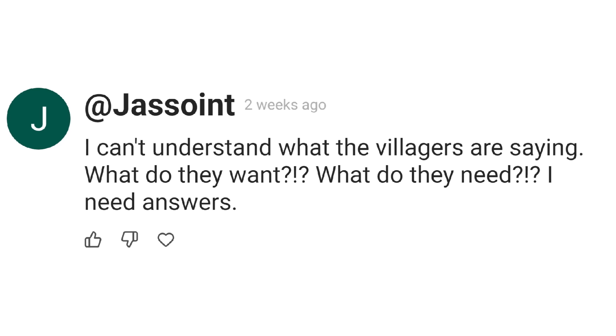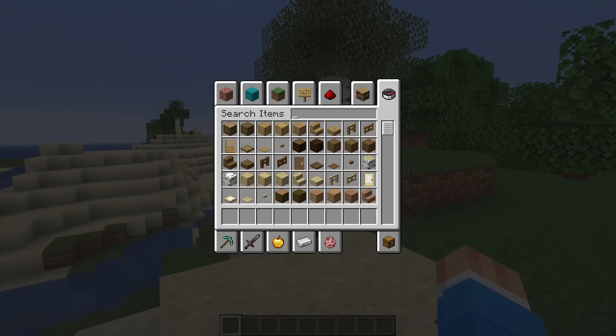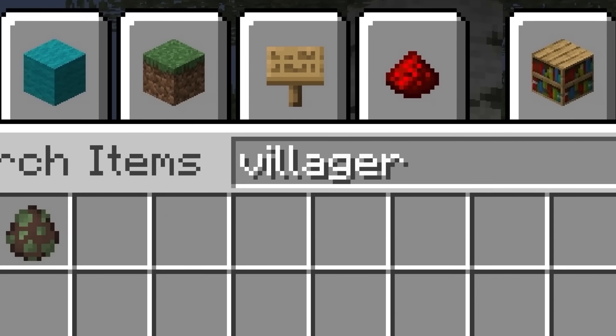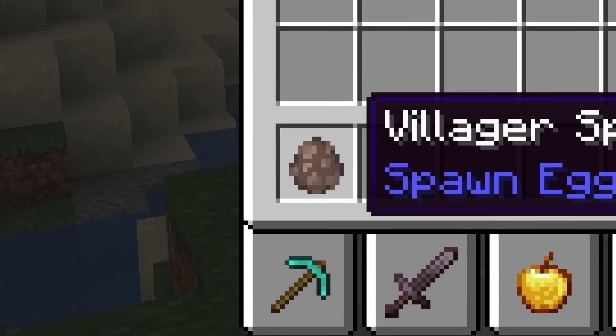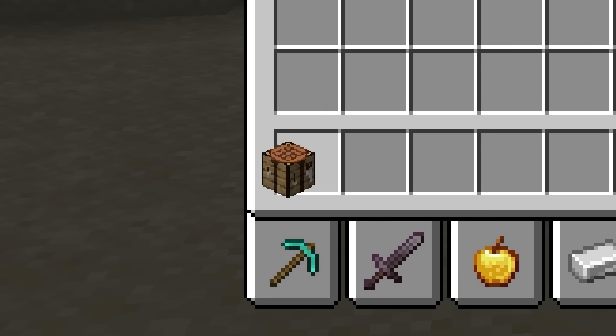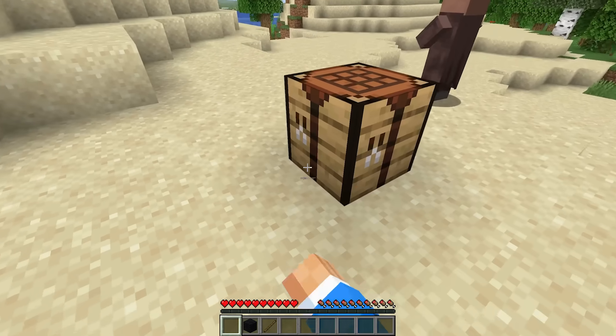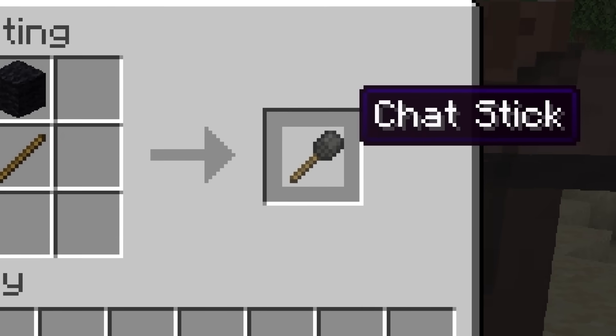I can't understand what villagers are saying. What do they want? What do they need? I need answers. Their passive-aggressive remarks like the hmms and herms aren't getting us anywhere. So let's spawn a villager and grab a crafting table and maybe a piece of wool and a stick. If you combine this combination, you get a chat stick.